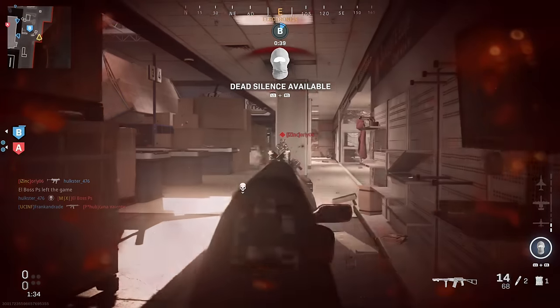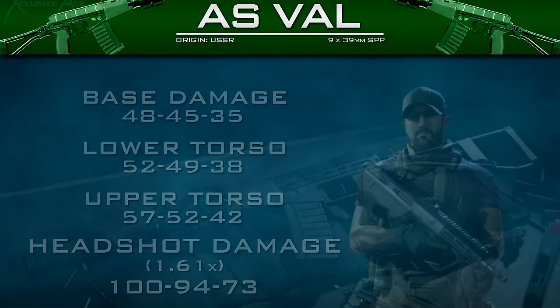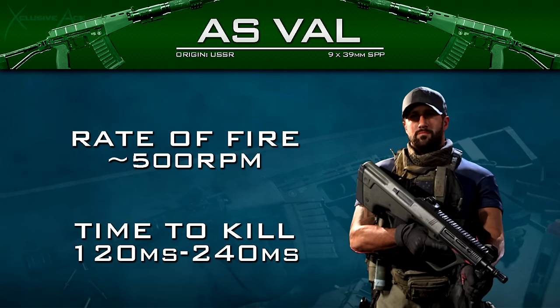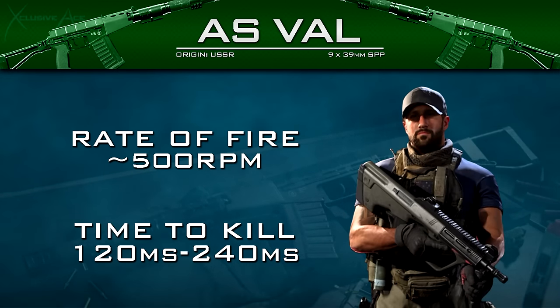Now let's get into the unique attachments, starting with the SPP 10-round mag conversion to semi-auto. The damage profile is the same as the 10-round magazine on the AMAX — base damage is below 50 so it's at least three shots to kill if you're not hitting torso. However, hitting one lower torso shot mixed with a limb shot gives a two shot kill, and up close you have the potential for a one shot headshot in core modes dealing exactly 100 damage. The fire rate is capped around 500 rounds per minute, roughly the same as the FAL and notably faster than the AMAX 10-round mags.